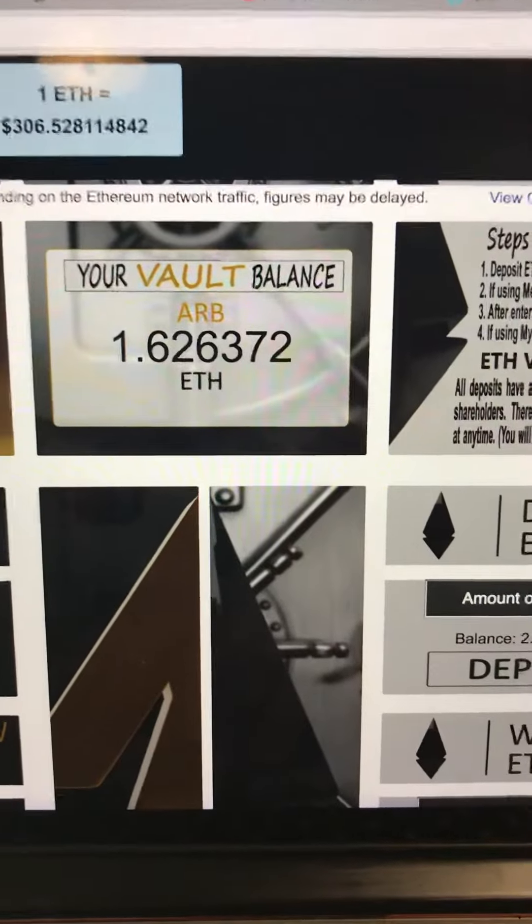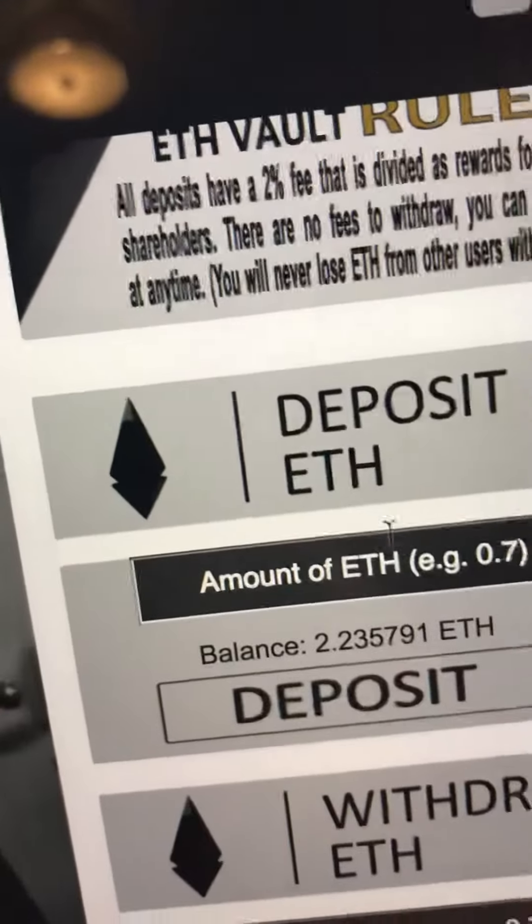With MetaMask, it's just a matter of putting in the amount of Ethereum you want to deposit and clicking on deposit. A 2% fee is charged, but there's no charge to take it out.